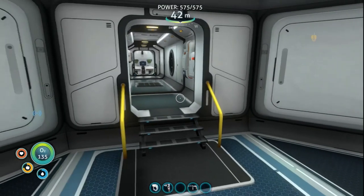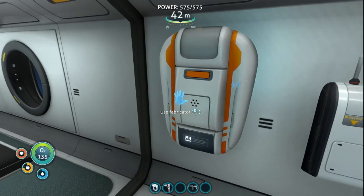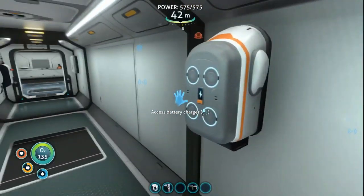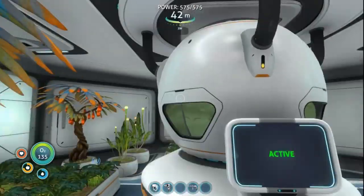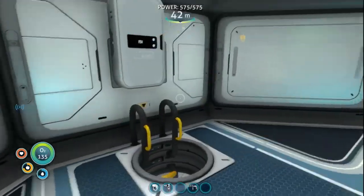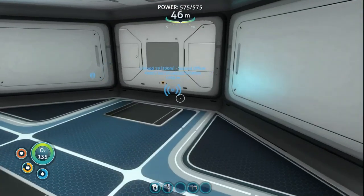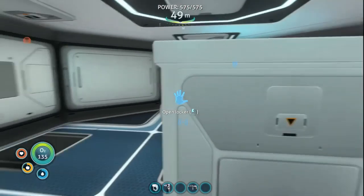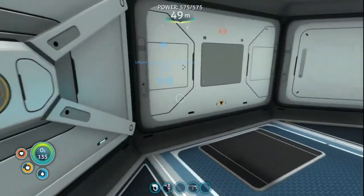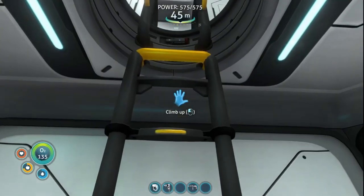Continuing on the tour: we've got our med kit, our radio, our fabricator — that's the entrance and exit now. We've got our battery chargers moved up here so we can drop those off right when we come inside. We have our bioreactor going. I have replanted all of the marble melons or whatever they're called. In this area I'm going to put another bioreactor. And down at the bottom is our storage area. We did away with the old door down here.